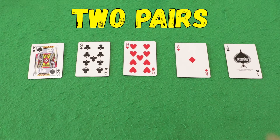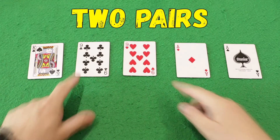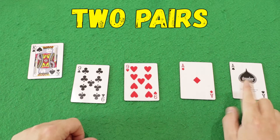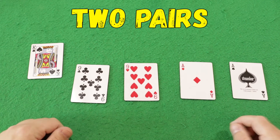The next highest combination is two pairs. For example, a player with 5 cards has 2 nines and 2 aces — that is, a pair of nines and a pair of aces. Two pair. With this combination it is already much more interesting to play.